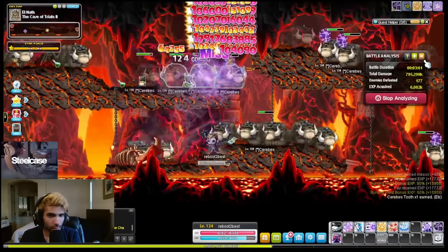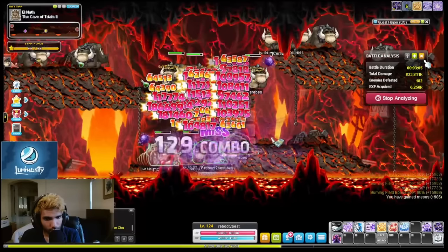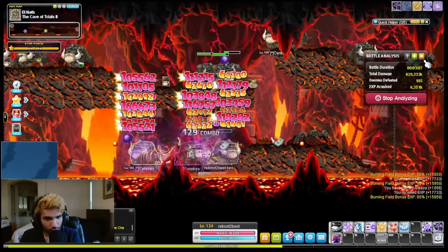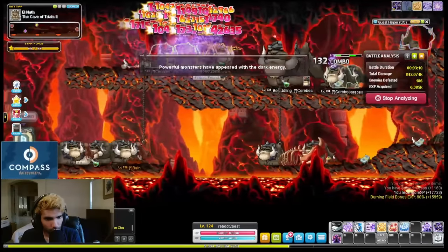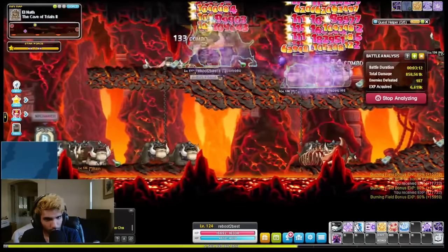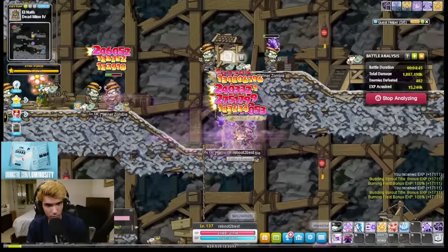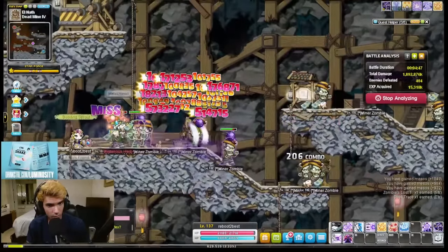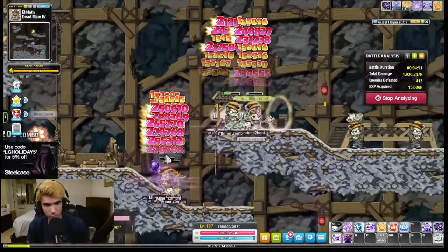For grinding at level 125, it's time to move to Banes and Cerberus in Cave of Trials located in Elnath. My personal preference is Cave 2 over Cave 1 over Cave 3 for this map. You'll take any of them you can get with high burning. If none of these are available with high burning, the second-rate maps mentioned in Ludibrium with high burning will give you more EXP. If none of these have high burning, then you can try Miner Zombies in Deadmine 4. If you still can't find a map, the rest of the Deadmine maps are all on par with each other.